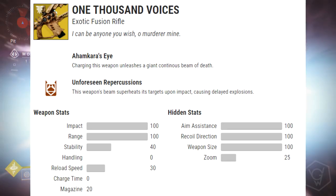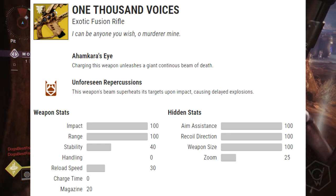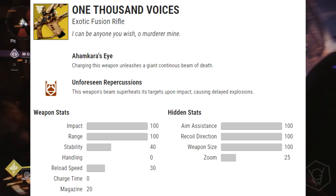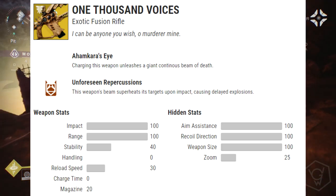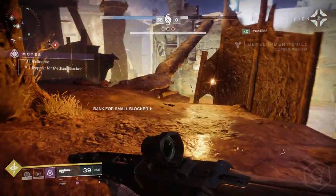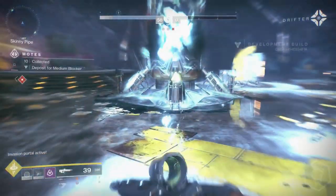We've got the 1000 Voices, an exotic fusion rifle. The exotic perk is called Ahamkara's Eye: charging this weapon unleashes a giant continuous beam of death — what more could you ask for? The second perk, Unforeseen Repercussions, means the weapon's beam super-heats its targets upon impact causing delayed explosions. We saw this in the trailer and it looked nuts.